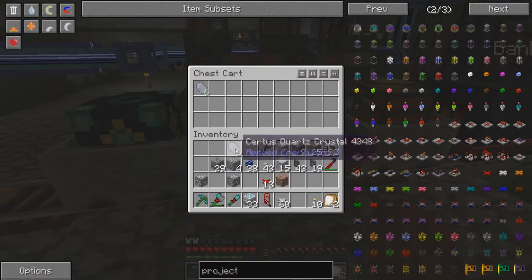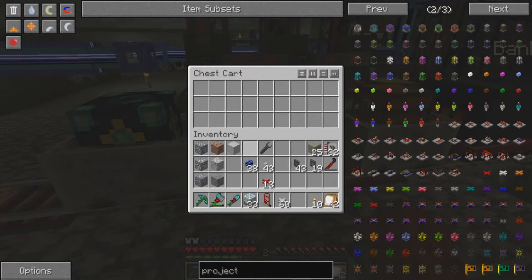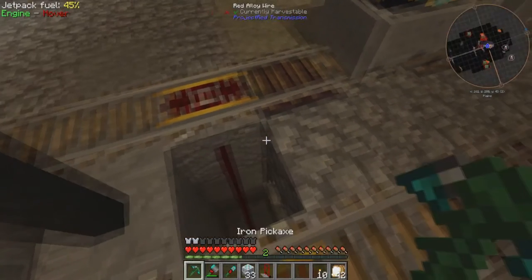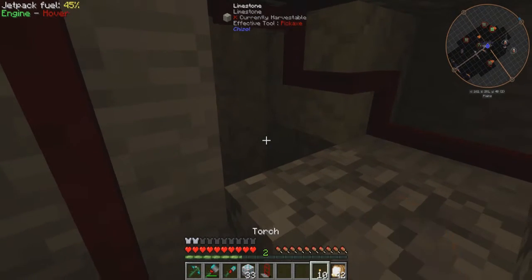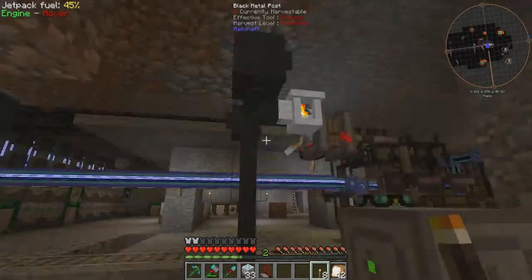I've got to be careful what I clear out of my inventory here. Silver, aluminium, tin — get rid of the cobblestone, granite, diorite, andesite, marble and limestone — they're all going to be used for the next lot of deep storage units, so I need to keep those. I was originally using insulated cable and then realised that was pointless. So I went back to using the normal red alloy — is that what it's called?